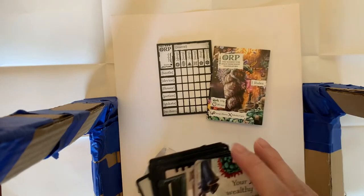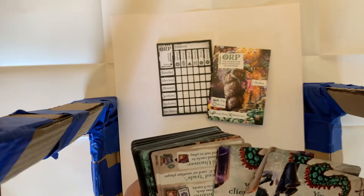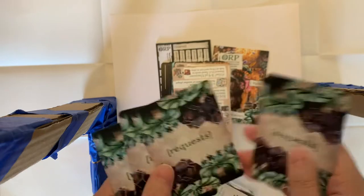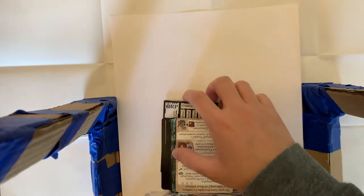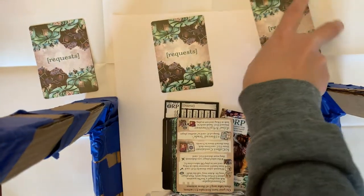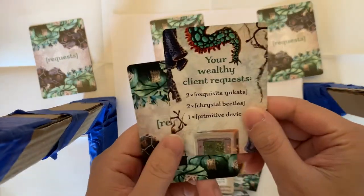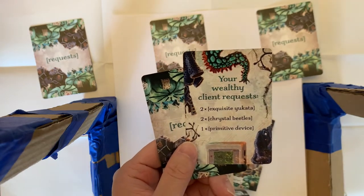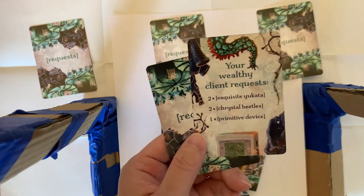Set those to the side for now and first set up the game. Take these client request cards, shuffle them up, and deal one to every player. So let's say we are doing a three player game — this is player one, player two, player three. This card is your wealthy client's quest. In this game you are a space merchant and you collect goods and deliver them to your wealthy client.